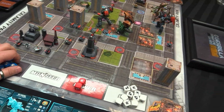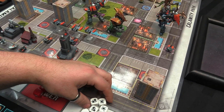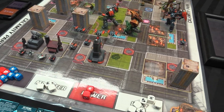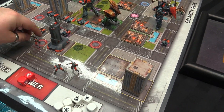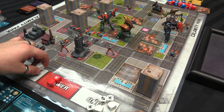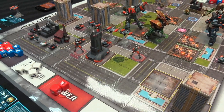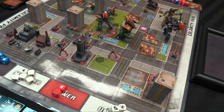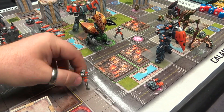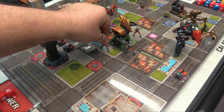My unit turn. I spawn three shinobis and two guard tanks. Shinobis move speed six thanks to the military industrial complex giving everyone plus one speed - they advance five to six squares to pen in enemy units. Guard tanks advance their full movement as well, spreading out across the board.